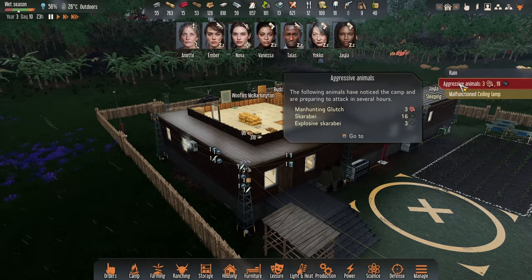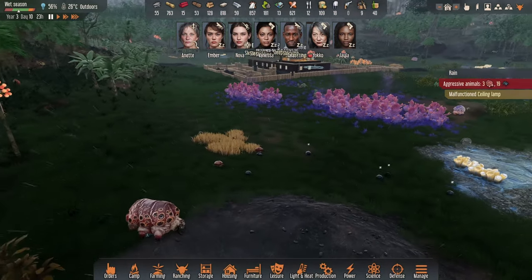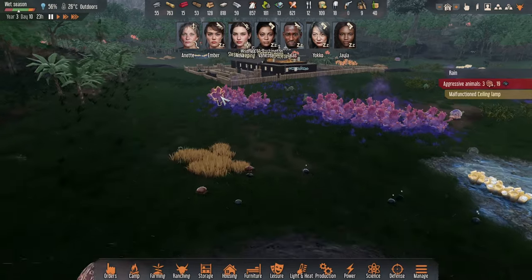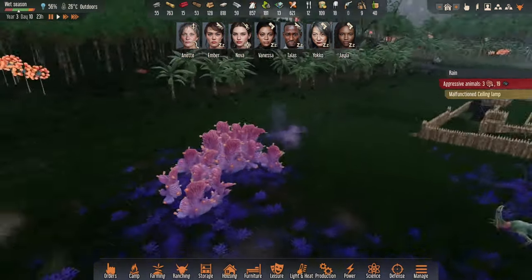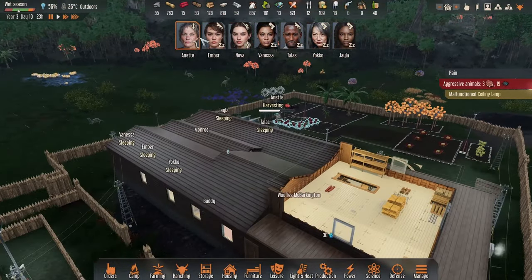Right now we've got ground-based enemies to deal with. Coming to attack us very soon: three manhunting glitches, sixteen scarabay, and three explosive scarabay. They're only just over there — very very nearby. When the attack commences it won't take long for them to be upon us. Let's tick time on a bit because I'm not quite sure how long until they actually attack.